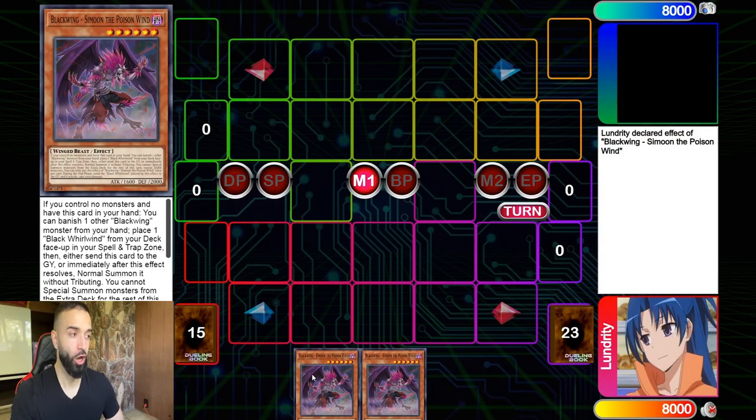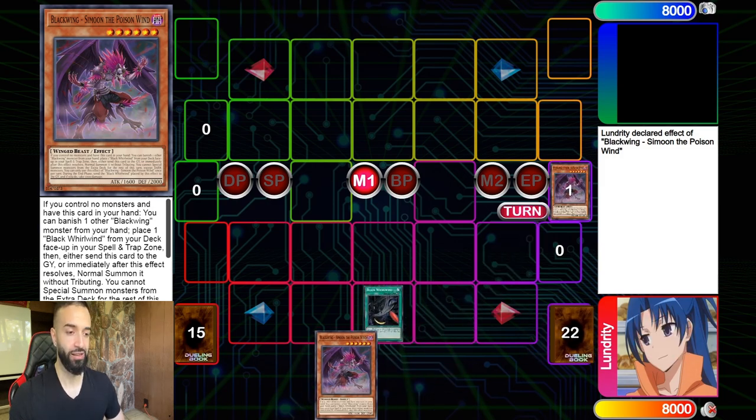This is going to show you what happens when you hard draw Simoon and one random Black Wing. Since you play a bunch of Black Wing monsters it doesn't matter which one — you have lots of ways into the combo. There are also other one-card combos, and I'm going to show you guys two of the crazy one-card combos. The first is a one-and-a-half card combo using Simoon and any Black Wing.